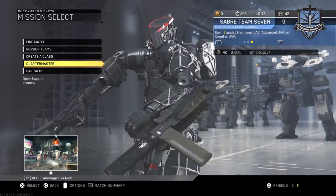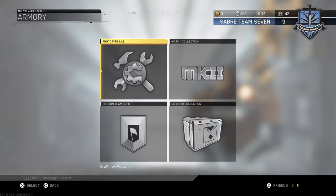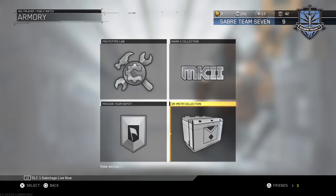Let me go to the quartermaster real quick. They've added the mark 2 variants of the new weapons. I'm not going to show all of them since it's basically the same thing. There's no prototype visible yet — I checked a while ago and there's nothing — but in the quartermaster they added the variants. I think the reason prototypes aren't in the prototypes area is because they're putting them in the collection.